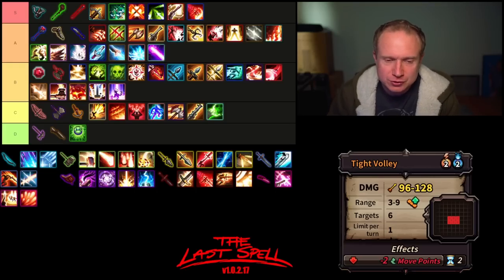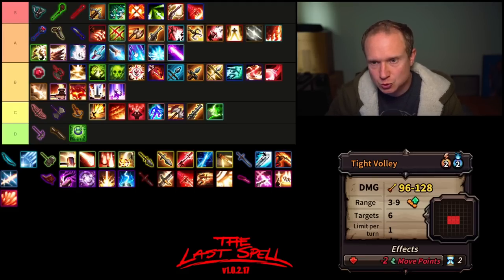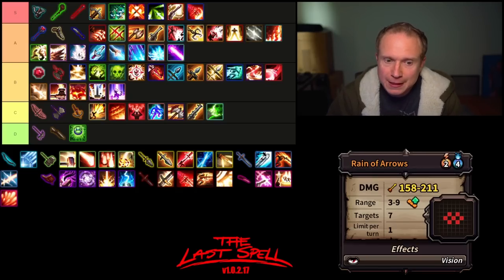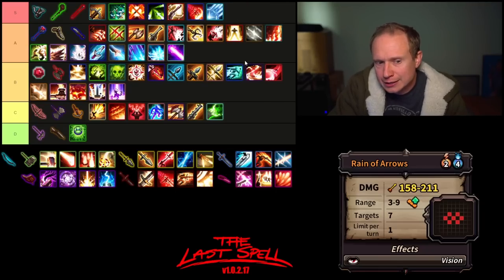Next on the list is Tight Volley — decent damage, two AP, two mana, same range as its predecessor, hits six targets and is a lesser snare, but comes with a lot more damage. For me it lives slightly above Entangle, slightly above Arctic Blast, probably in the Hip Shot neighborhood. I like Tight Volley — it's quite solid. But definitely the standout ability of the Short Bow is Reign of Arrows. It hits like an absolute truck full of bricks, has the same range, hits seven targets in a pattern I find very easy to reproduce. I think I put it way up here in S tier — for four mana, this pattern is really, really good.